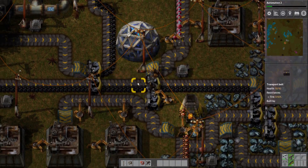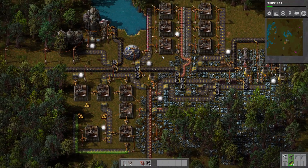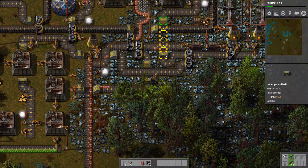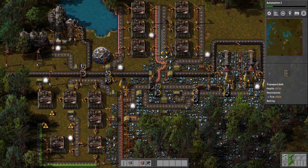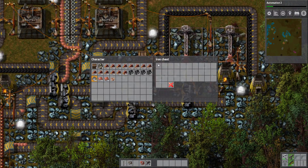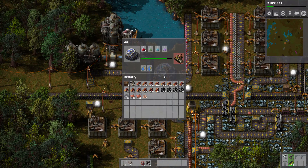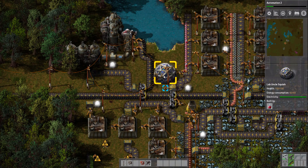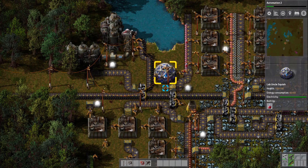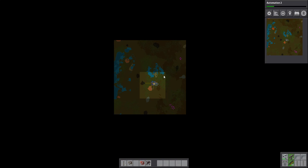Green science will be made and put into the lab and it'll work. It is nighttime once again, but we've got the lamps to light the way. We're making it in the world. Now we have to wait for this to finish, so we need to figure out something to do in the meantime.